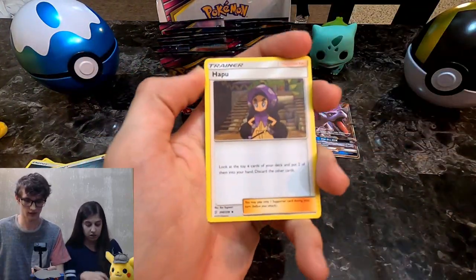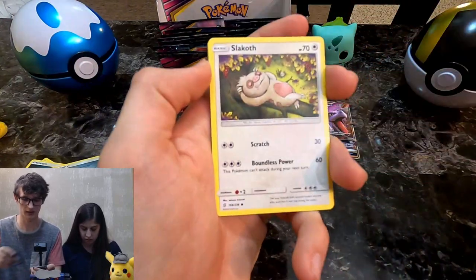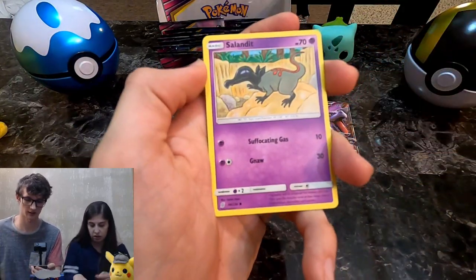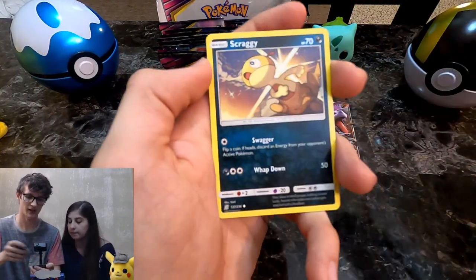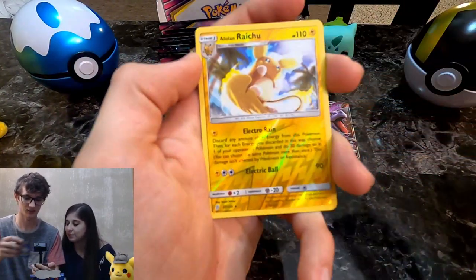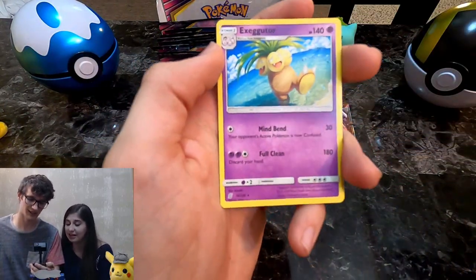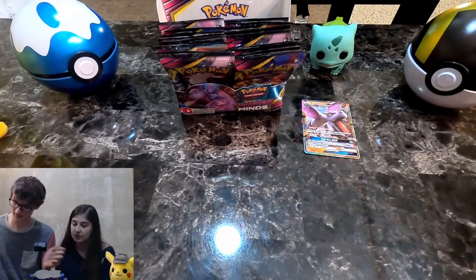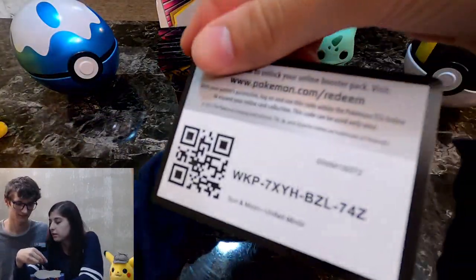Moving right along here with a Magneton, Sableye, another Slackoff, Bounsweet, Scraggy — he's got some pants — Alolan Raichu, it's a pretty good one. But an Executor as a non-holo rare.